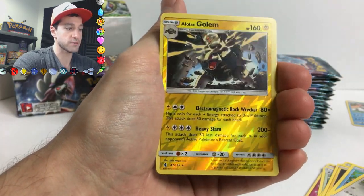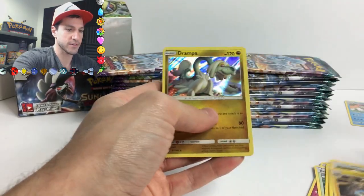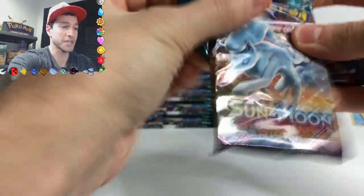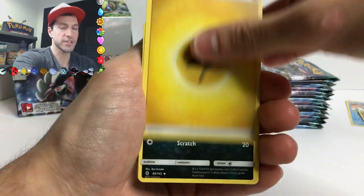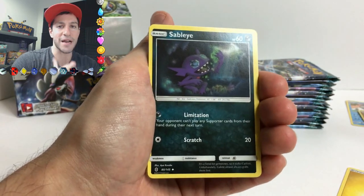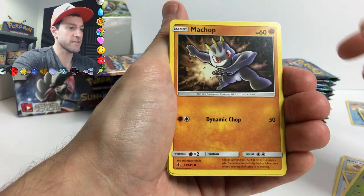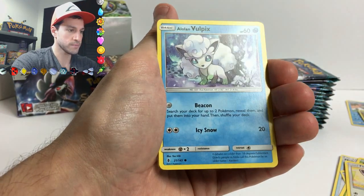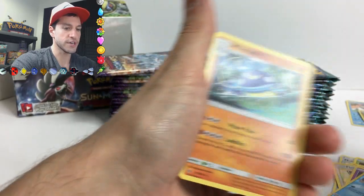A Stufful, Alolan Golem - that's a reverse rare, very nice. And our first holographic: a Drampa! Looks like a grandpa holographic card - awesome combo. I want to put him by the Wailord. We might pull out like a thousand Wailords and that's fine by me. Then Alolan Vulpix - wow, nice snowy area there - Graffita, Vanillish, and a Whiscash non-holo rare.